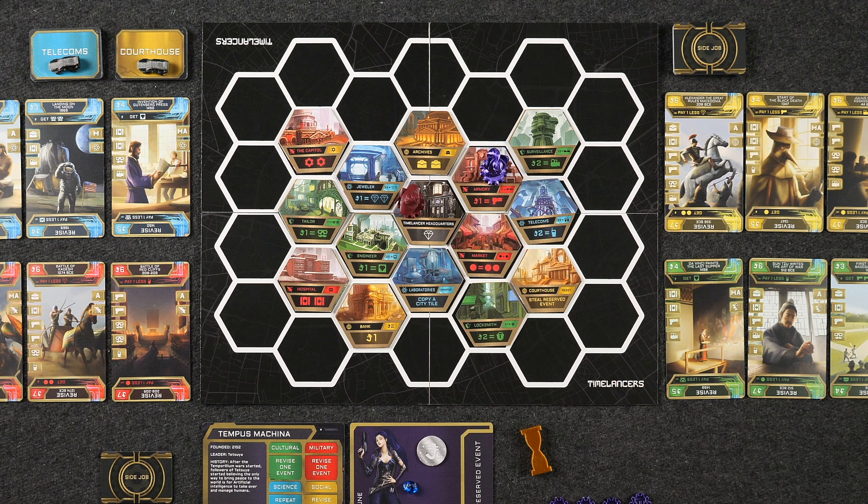Most city tiles get you the various resources you need to capture events. Some tiles get you money, some let you do special things like copying a different city tile if you're too far away, and some get you time gems. The Timelancer headquarters is a very special place — it's the only city tile that can accommodate more than one player, because everybody's time machines are located there. While at headquarters, you can spend one movement to move from the headquarters tile to any spot on your time machine and take the action there.